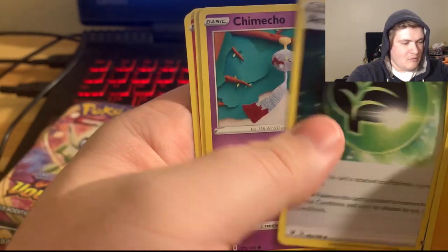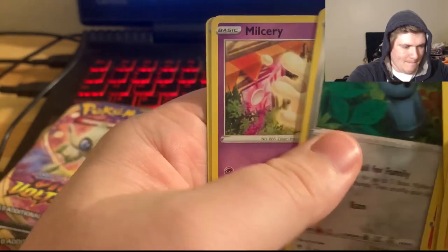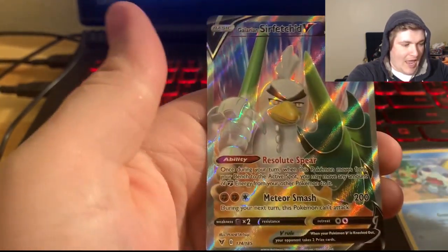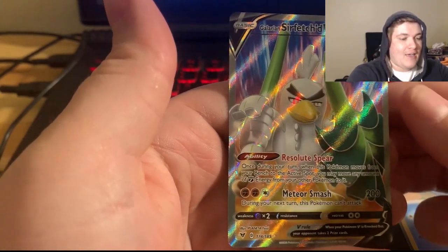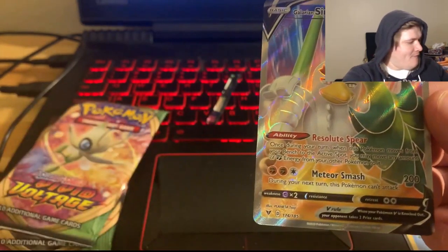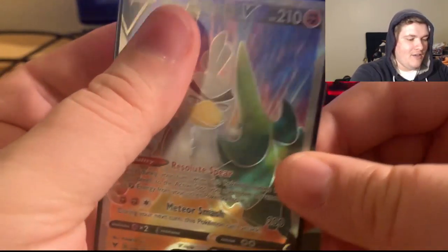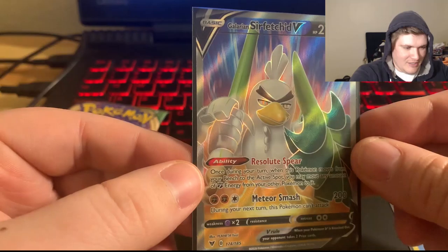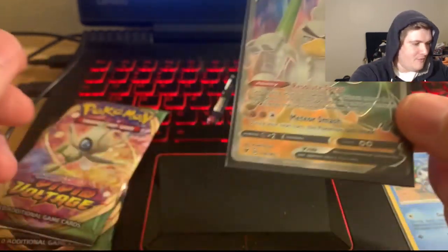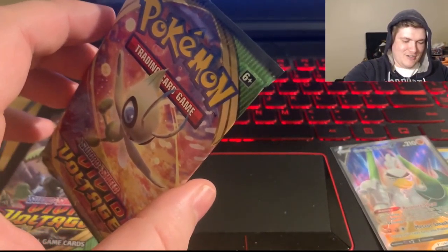A Romantic, Chimecho, Blitzle — looks really cool. Slugma, Beldum, Milcery. Windham Stadium. And we have — oh my goodness — First Pack Magic! The Galarian Sirfetch'd V. Wow, first pack magic! That is a beautiful card. Very beautiful.